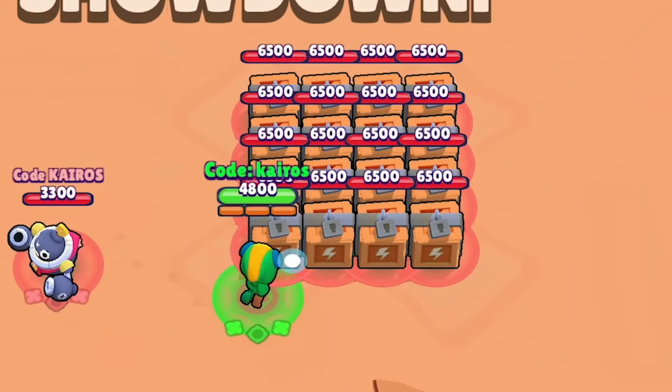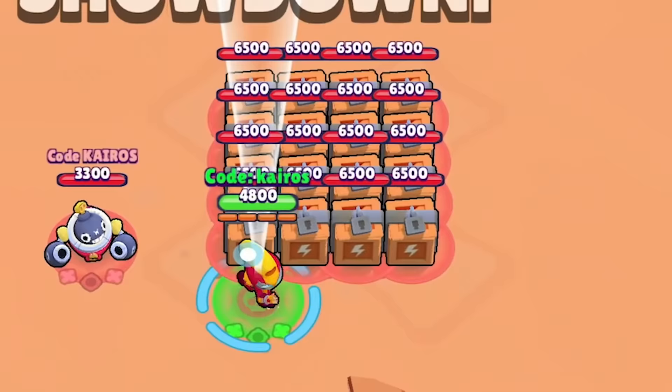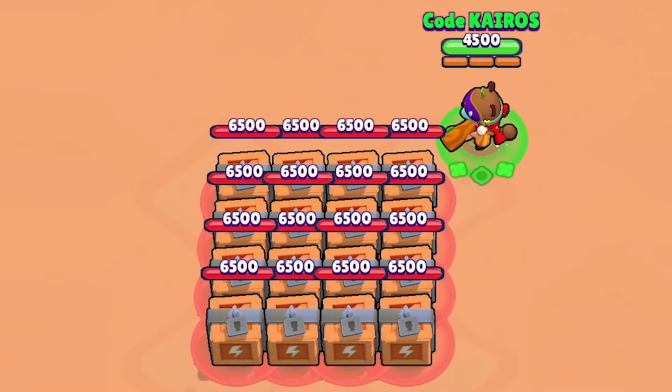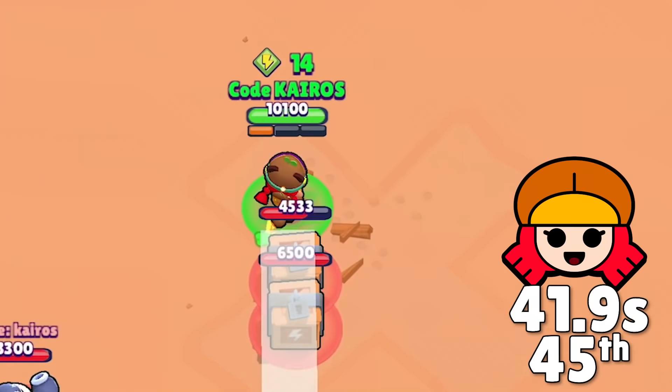Next we got Leon, who is very boring to watch because he literally has nothing but his main attack to get rid of all these boxes. He still shreds through them pretty quickly because of how strong his attack is, but he ends up getting 47th place. Up next we got Max, who literally just spins around in a circle thanks to her running-on star power that slowly but surely increases her reload speed. She gets a slight boost when she uses her super to increase her running speed, and she gets 46th place. Next we have Jessie, whose turret does not target boxes, so she relies on just her main attack and gets 45th place.